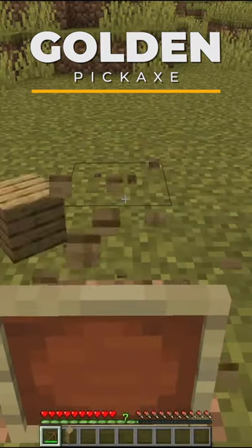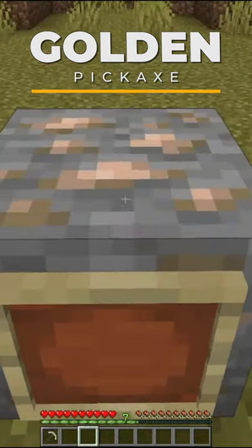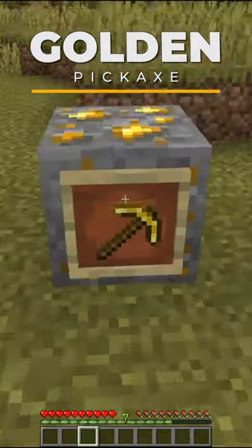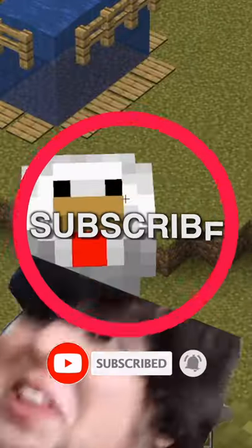Each pickaxe mines its own origin material — wood, stone, iron, diamond, and netherite. But the golden pickaxe, for some reason, is unable to mine gold ore. Strange.